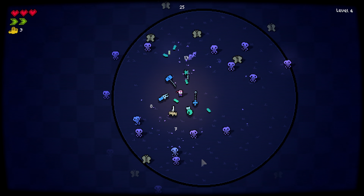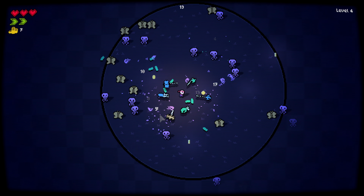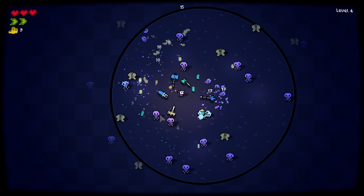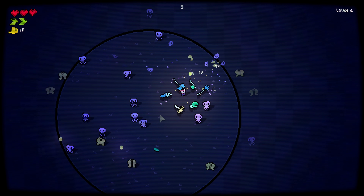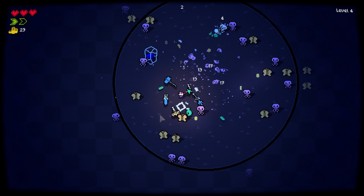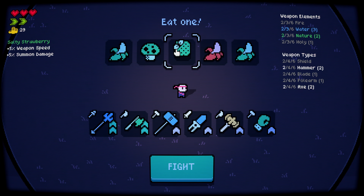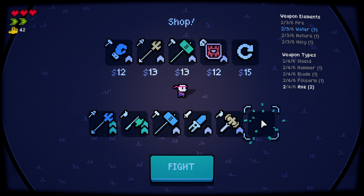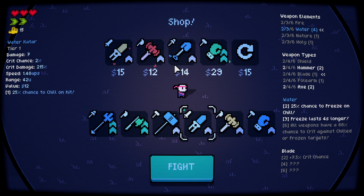We're freezing stuff this time. I still think the holy build is the best. Should I reroll? I think I can still buy something if I reroll — there we go. So we have five water weapons: freeze lasts longer, 25% chance to freeze on chill. That's good.